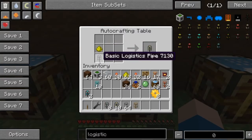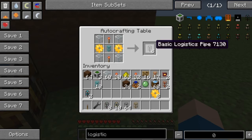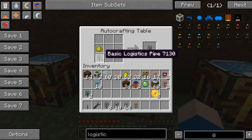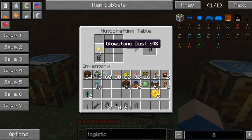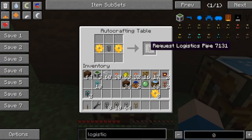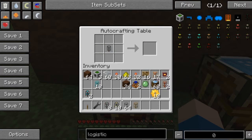The provider logistic pipe is simply a basic logistic pipe and a glowstone dust. By the way, you get eight logistic pipes when you do this recipe — it's a one-to-one type recipe, same as making conductive pipes. And the request logistic pipe is two gold gears and a basic logistic pipe, though the same rule applies: if you want to use the golden chipset, you're free to do that.